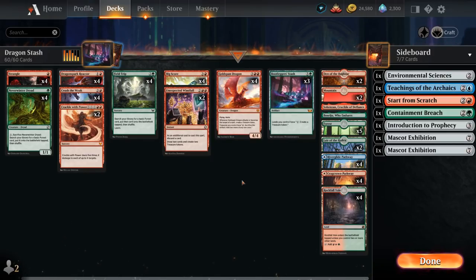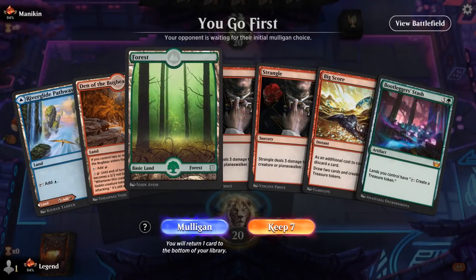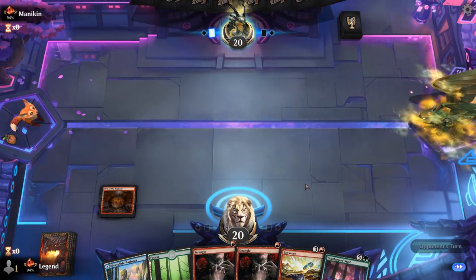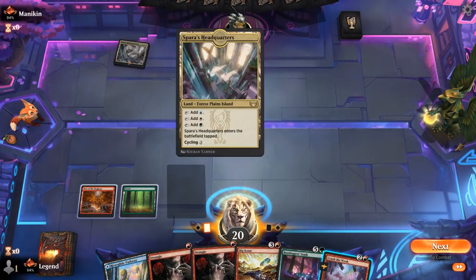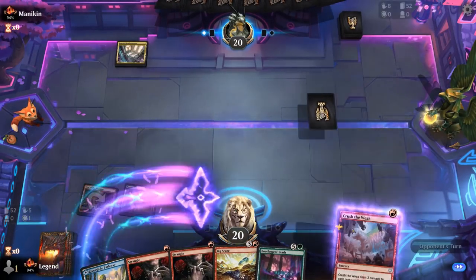We're on the play and our hand seems fine: some early interaction, Big Score to maybe ramp into Bootlegger's Stash, and hoping to pick up some Gold Span Dragons or Dragon Spark Reactors. We can foretell Crush the Weak — against a tokens deck Crush the Weak could be very helpful.